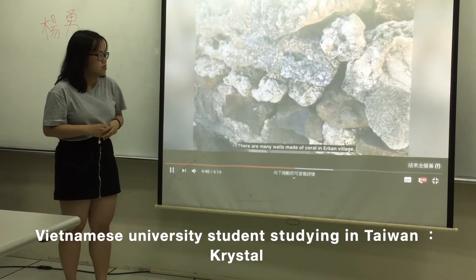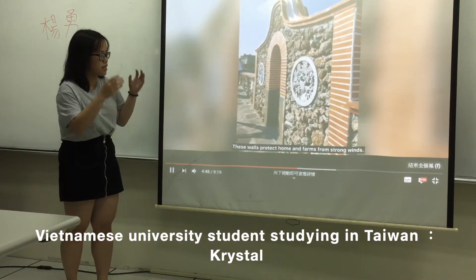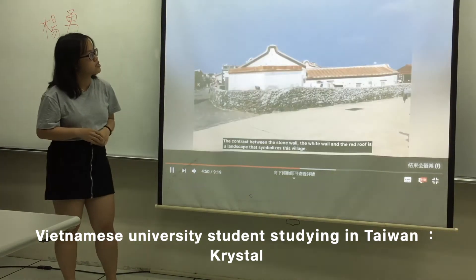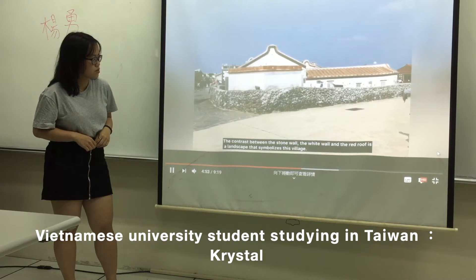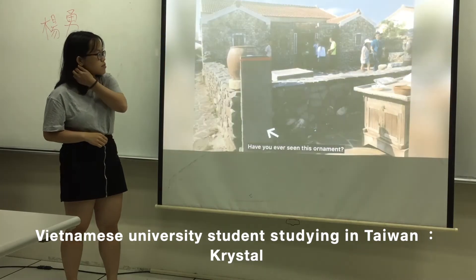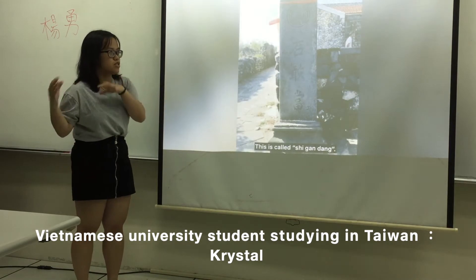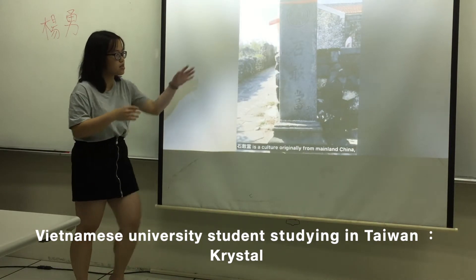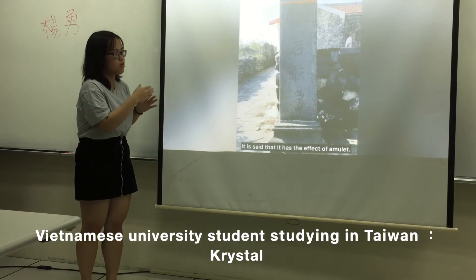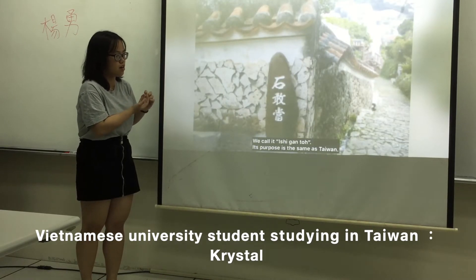And coral. This is the game when we go outside the house — they make coral here. This is the ornament. It is Japanese and Taiwanese. They have this name when you visit the house, so you can know whose house it is.